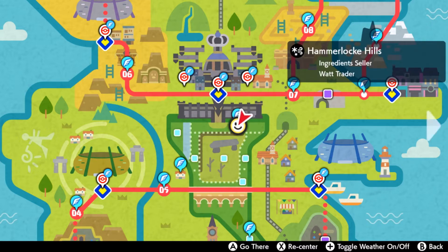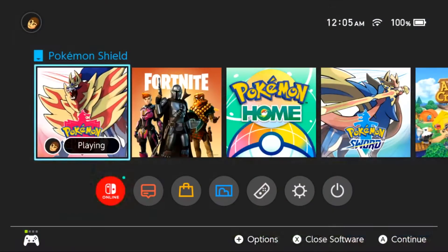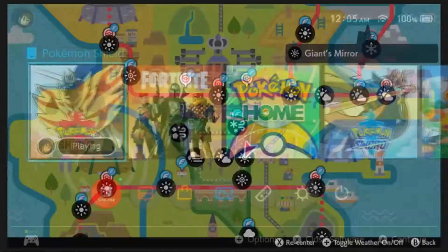Start off by flying on over to Hammerlock Hills in the wild area. You're going to need the weather in the Giant's Mirror to be harsh sun. So to do that, let's just open up our Switch system settings really fast and change the date and time to August 19th, 2020. Once you've done that, go back to Sword and Shield.